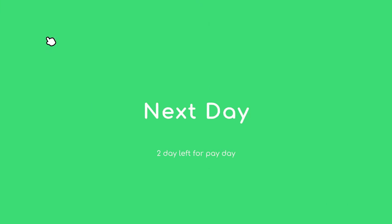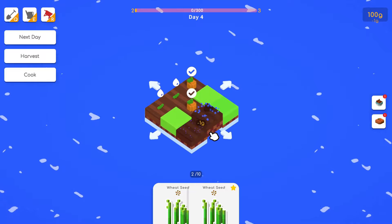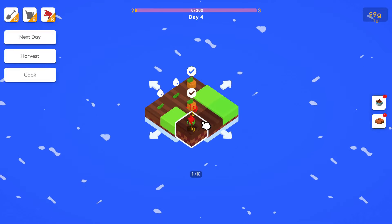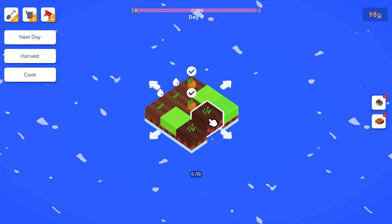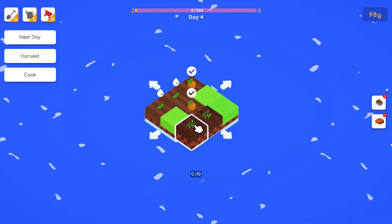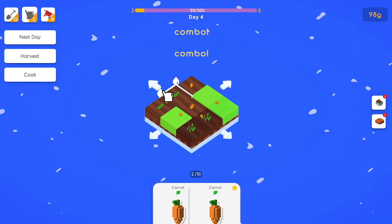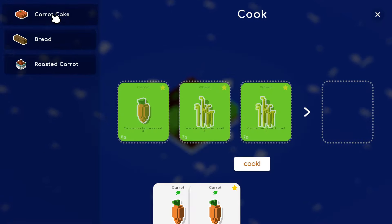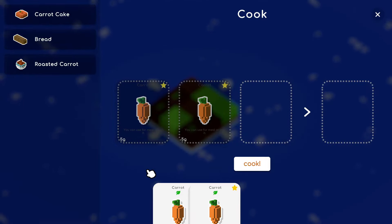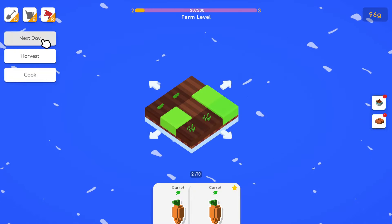We don't actually have any wheat seeds yet so that was a waste. Now we have wheat seeds — wheat here and wheat here. Hovering over shows four days to grow. We're going to harvest our carrots and water everything, then look at cooking: we could do roasted carrot again or hold on to things to make recipes requiring wheat.